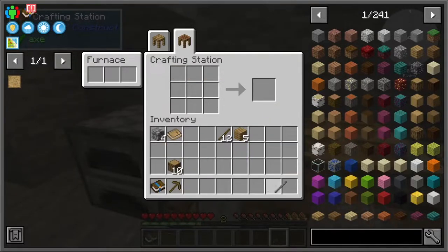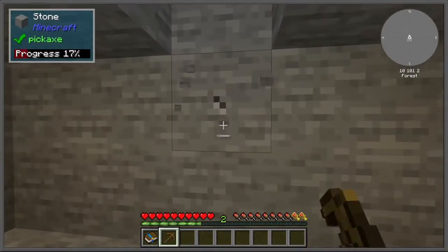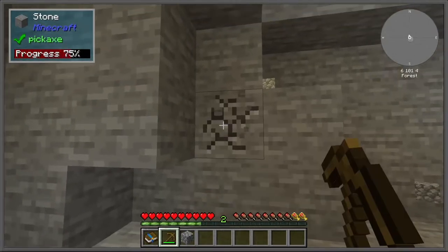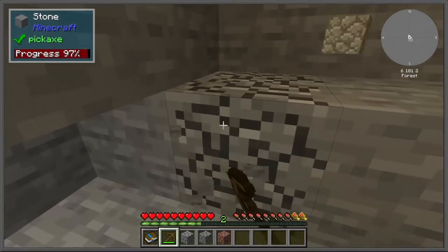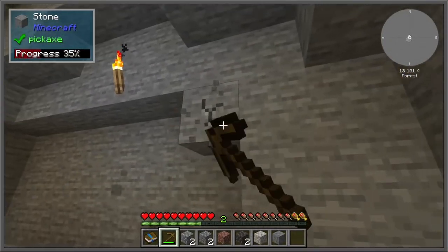This modpack is a 1.16.5 modpack, and you need Forge to download and run it. We are just going to start off by getting some stone. The unique part about this mod is when you mine stone, you get random cobblestones and ores. But diamonds, emeralds, etc. have a higher chance to obtain, so it means you have to mine a little bit more to get some of those high-valued resources.